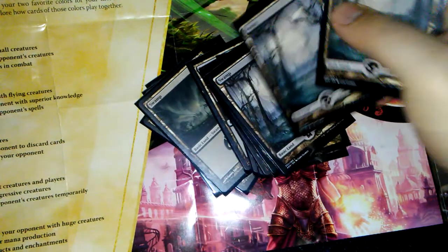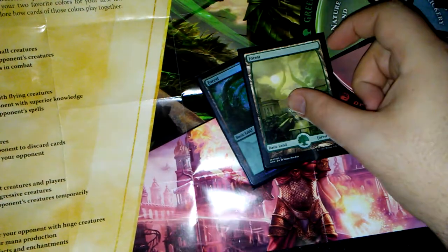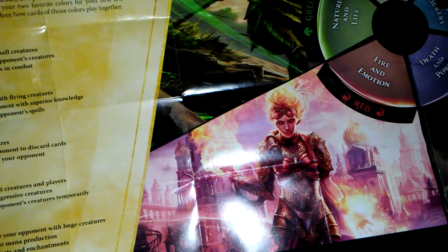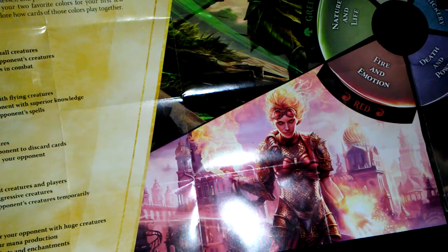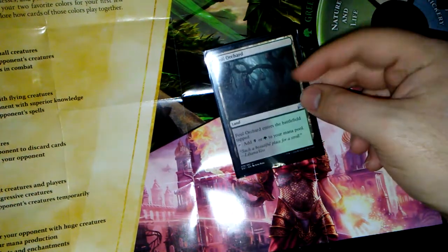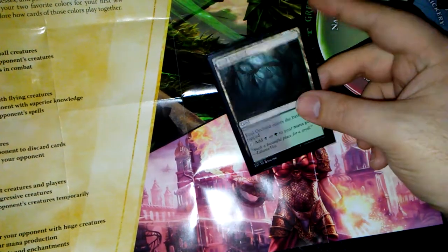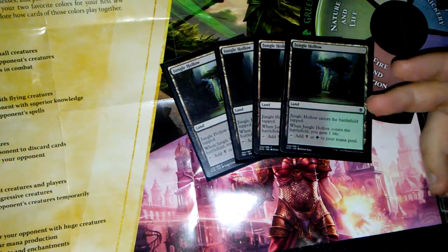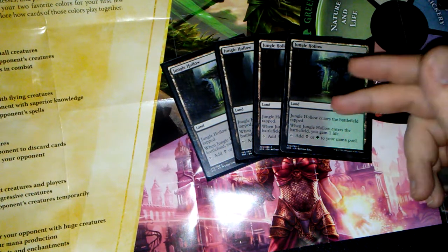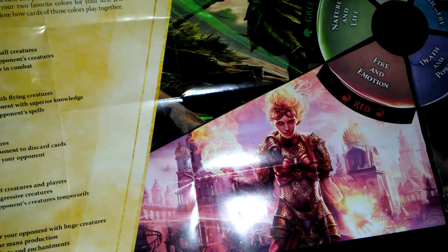For the lands, got 14 swamps — black swamps, got some full arts. Run two forests. One Evolving Wilds to get a forest or whatever I need. Foul Orchard — mostly because it's a dual land, it just enters tapped. Four Jungle Hollows, kind of like Foul Orchard — enters tapped and it's green and black, but I gain a life. The Scrylands are a little better but I just don't have any on hand.